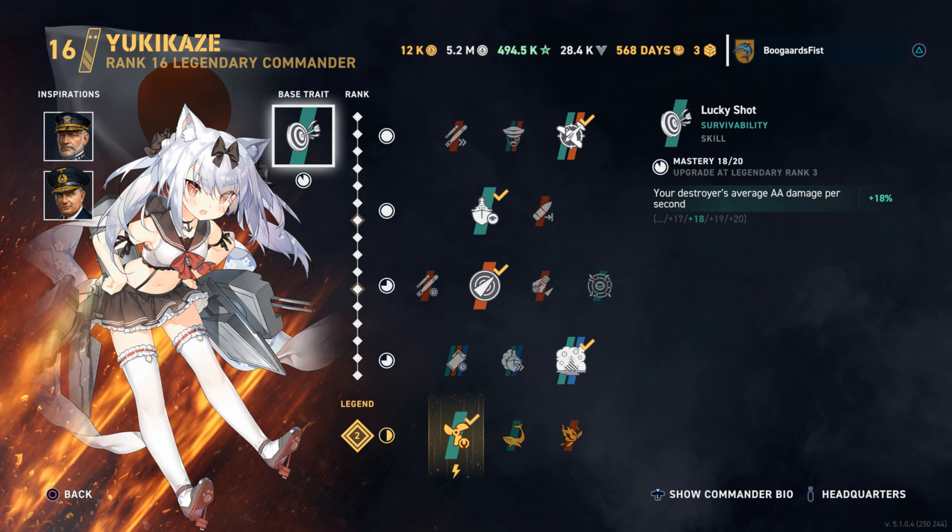Hey guys, stay boy here. Today we're checking out a game in the Kitakaze, the new tier 8 Japanese gunboat destroyer. Yukakei is the build, and there's the ship build.